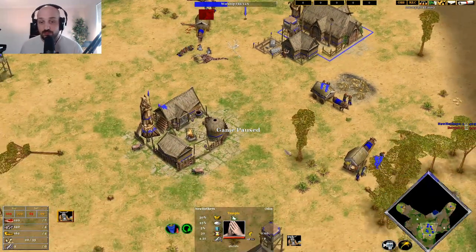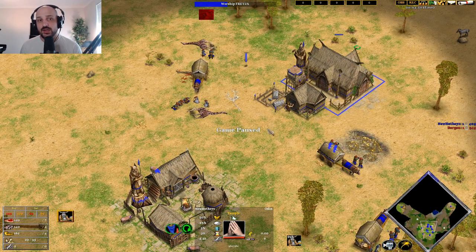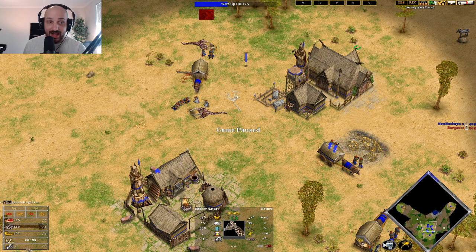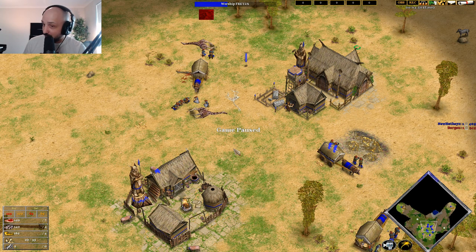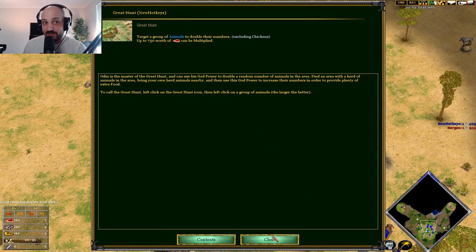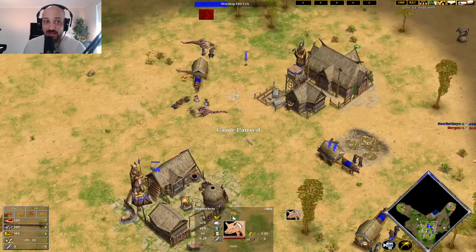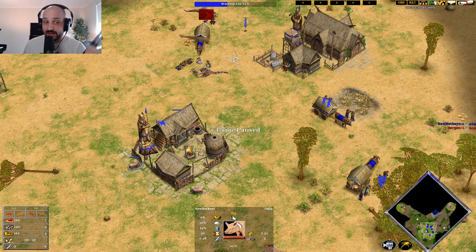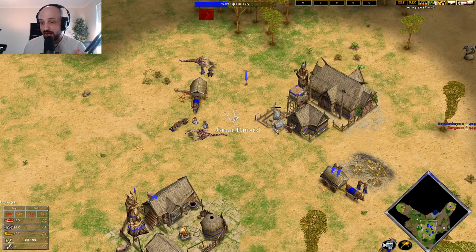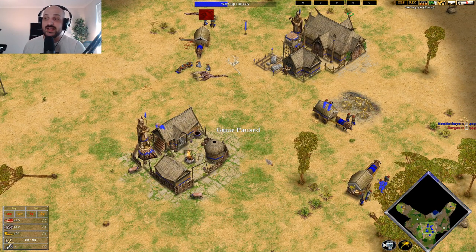That's the first build you might want to attempt with Odin. Now, what happens if things are more difficult? We're going to take a look at the 400 food build. If you're on a 600 food map, you're still going to have enough food to Great Hunt that. On a 500 food map, you're still fine — maybe bring some goats over. One thing to remember: you have 750 food in this Great Hunt, so two giraffes plus two low-food pigs should be enough to make good use of it.